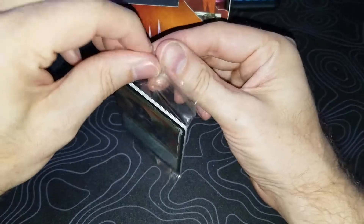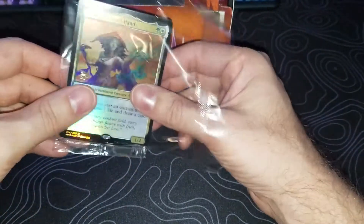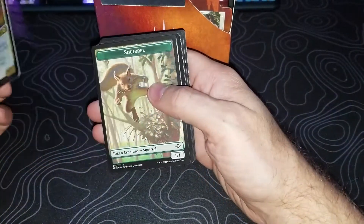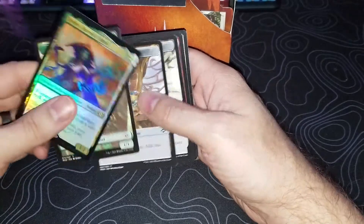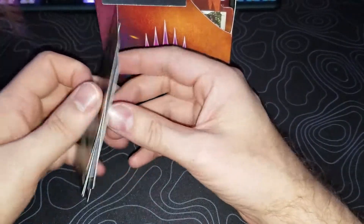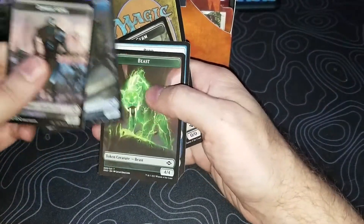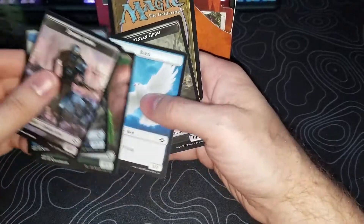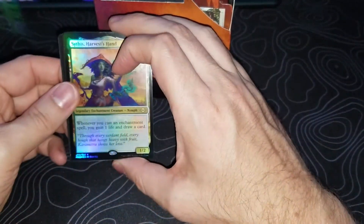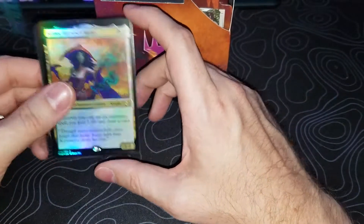I actually didn't do a pre-release for Modern Horizons 2, but that deck looks pretty good. The tokens here: we got Squirrel, Treasure, Clue, Food, and Thopter — and they're double-sided. Army, Crab, Inspector Crab, Beast, Bird, and Friction and Germ. We got Scythus and Harvester's Hand — let's go into my rule deck, so that's good.